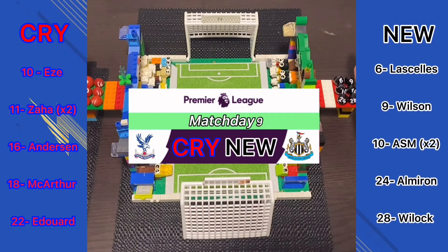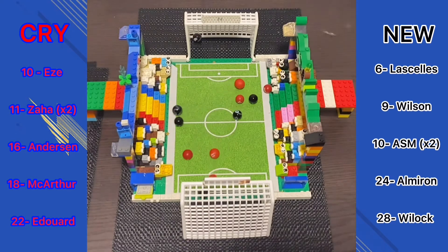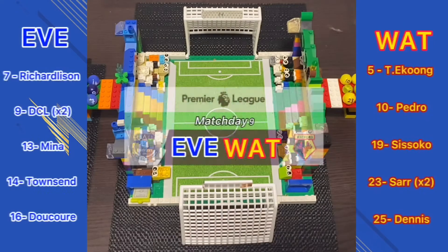Up next, the game between Crystal Palace and Newcastle. Newcastle now without a manager — how will they perform? 1-0, Newcastle taking the lead, then 2-0, then 2-1. There's an equaliser from Crystal Palace — Edouard makes it 2-2. It doesn't look like there will be a winner. It's 2-2 between Crystal Palace and Newcastle. Zahar, Wilson and Almiron the other goalscorers.